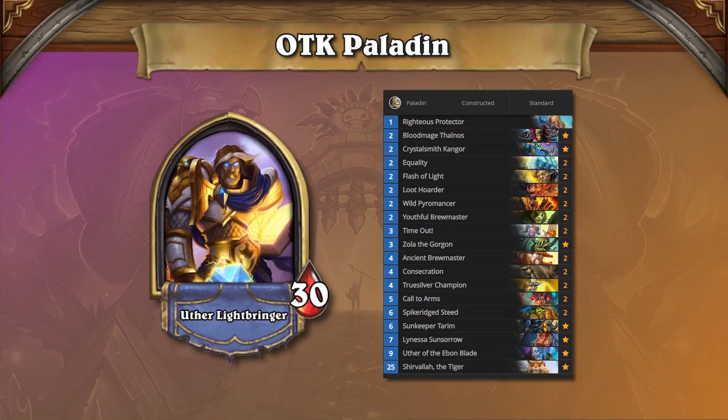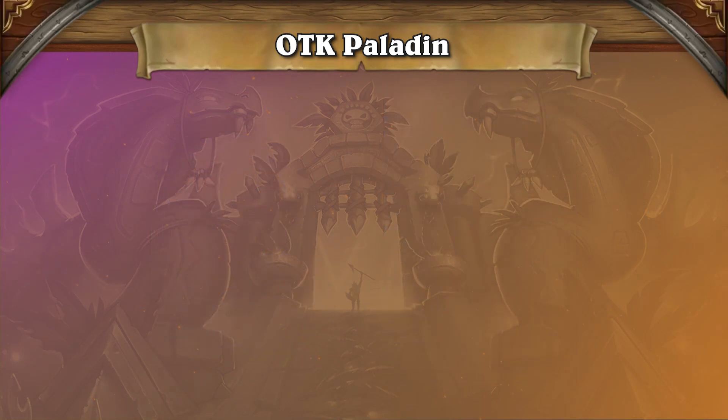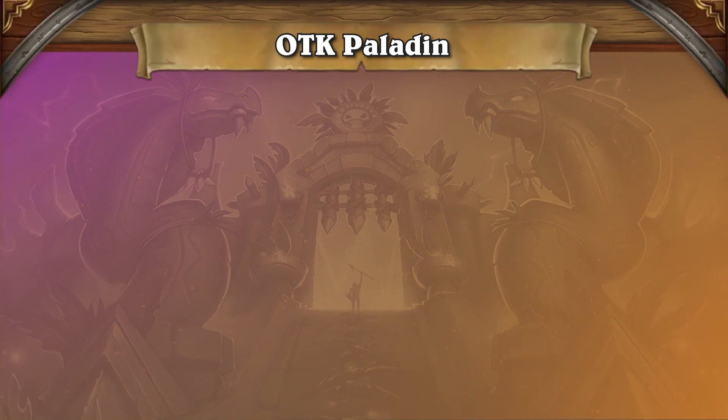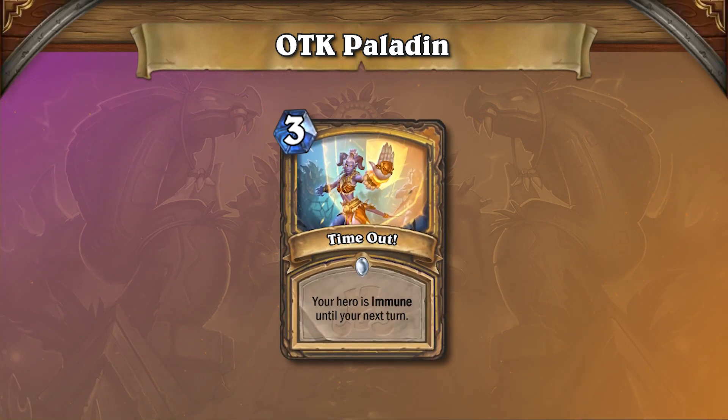Against other combo-based decks, both players are racing to assemble their combo pieces. In order to maximize the chances that you can finish yours first, you want to focus on mulliganing for cycle-based cards such as Call to Arms. Once you acquire your combo, just focus on staying alive, playing a more exciting version of Solitaire. One new addition that Paladin has received which has significantly helped the archetype is Time Out. By having the ability to entirely deny your opponent from hurting you, you gain a large amount of time to play your own game.